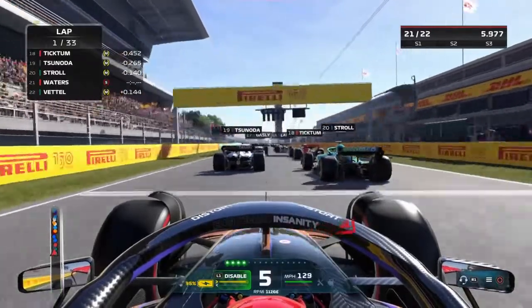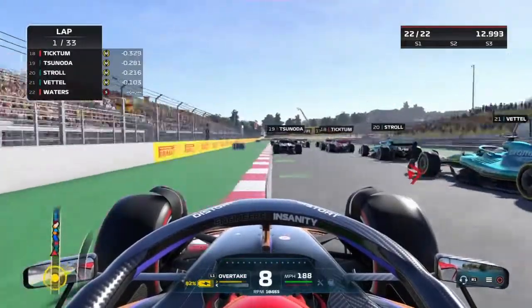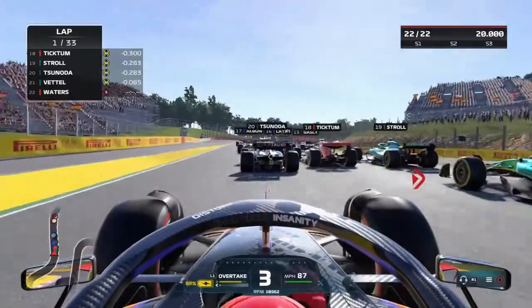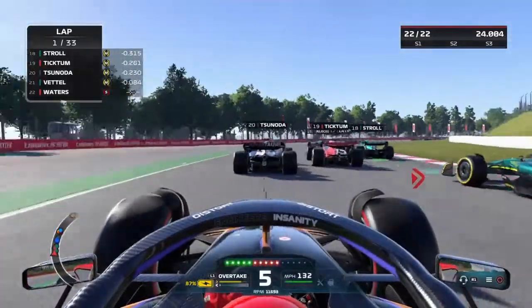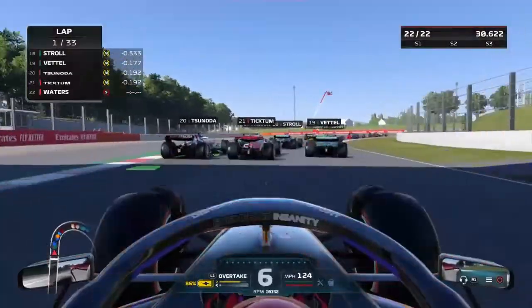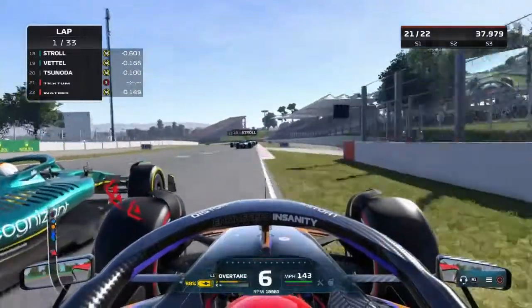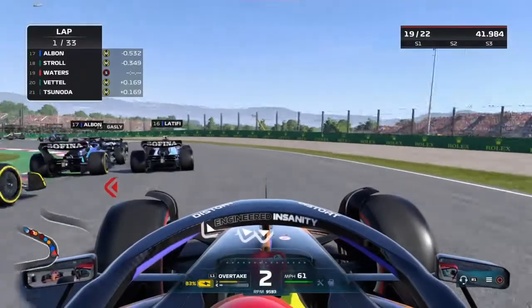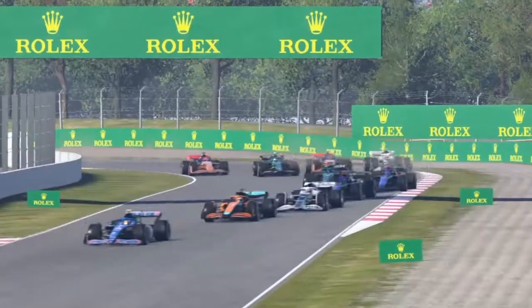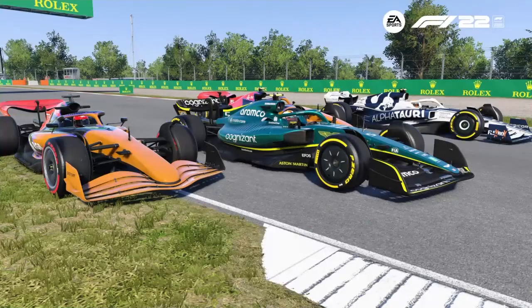We've got a relatively decent start. Stroll's covering us, making sure we don't try anything. Vettel having a look around the inside and I've fallen to last. Going to try around the outside of Turn 1 to see if we can gain anything. Ticktum and Tsunoda seem to be banging wheels — Ticktum's got cars either side of him. Those three are still side by side and I'm going to try to get alongside around the outside. That was terrifying — that was four wide. How did that not end in tears? We've managed to get past all three of them!